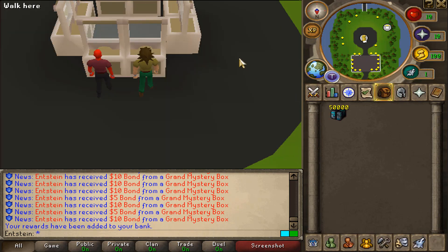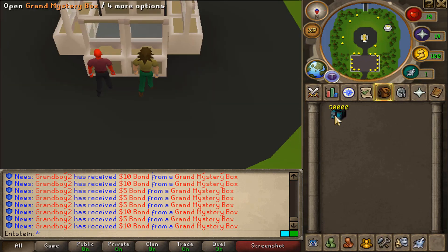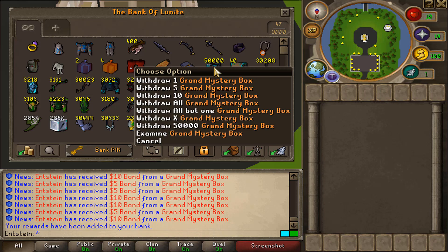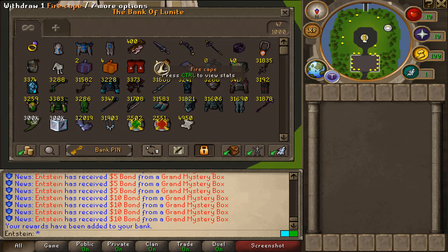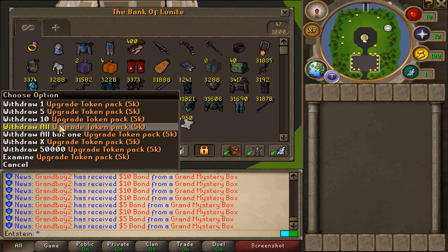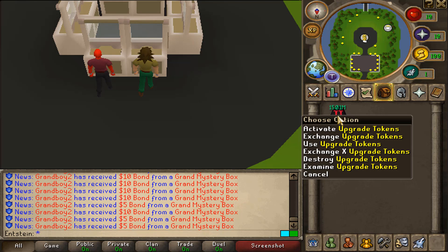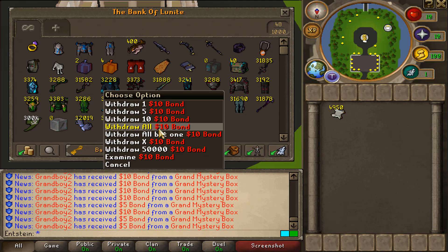Did you guys notice the divine spiritual stack? Jesus — 200,000! Okay, let's do a few more openings. Oh my goodness, so many bonds — that's huge. We have the last 50,000 grand mystery boxes — one million grand mystery box opening done! And this is what the bank looks like: 300,000 divine spirit shields — no way! 300,000 upgrade token packs, let me open them — oh my goodness, 1.5 billion!